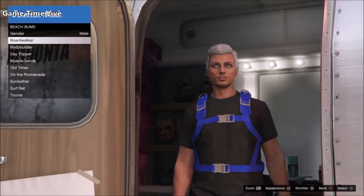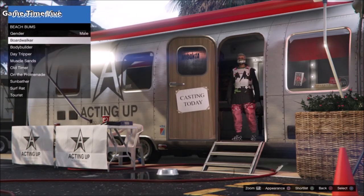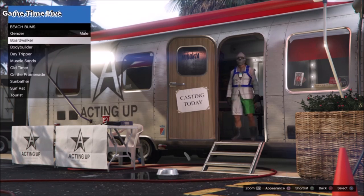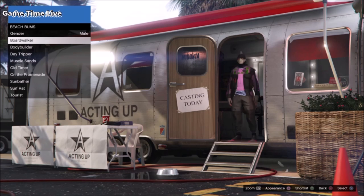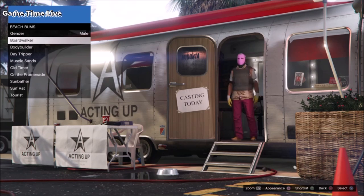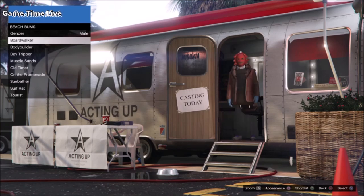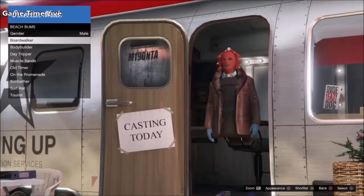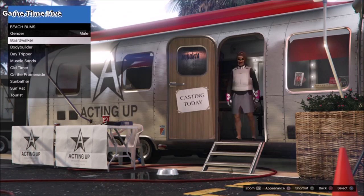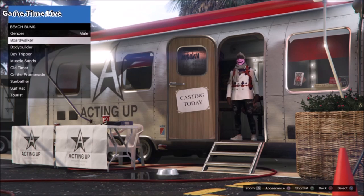Back out, go into actors, go into beach bums, and there's your character in the trailer again. Press square and random outfits will appear on your character. From this point you can decide if you want to find the white joggers with a christmas mask — though they don't appear very often. What I've decided to do is use the freeze mask glitch. Freezing the mask can be a pain because it sometimes takes half an hour, an hour, or even longer, but once frozen it will stick on every outfit.